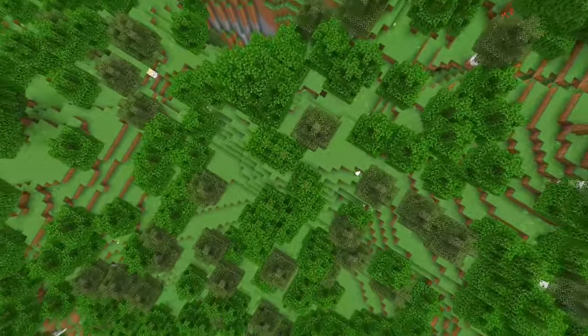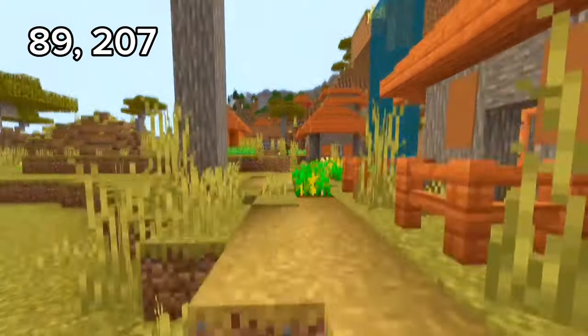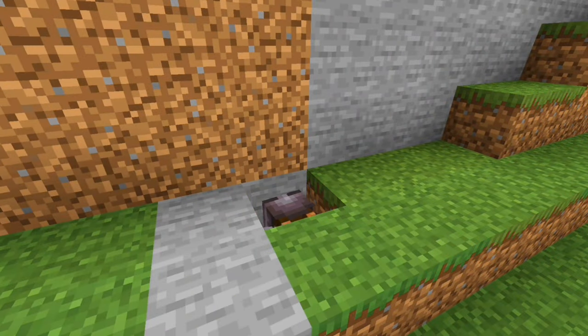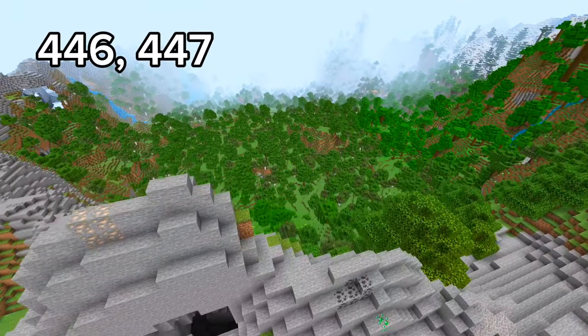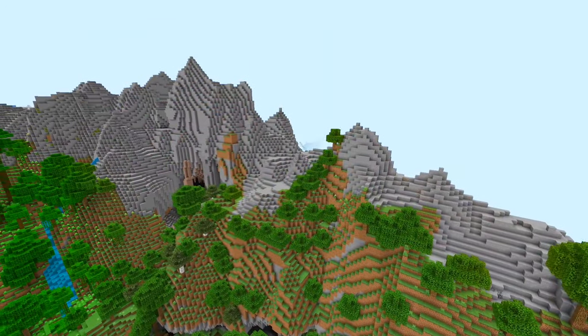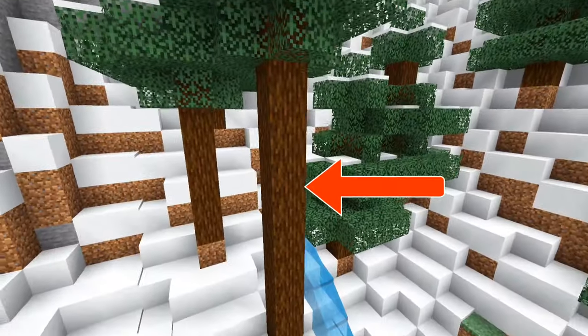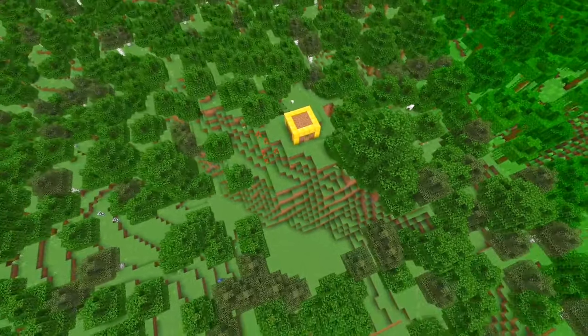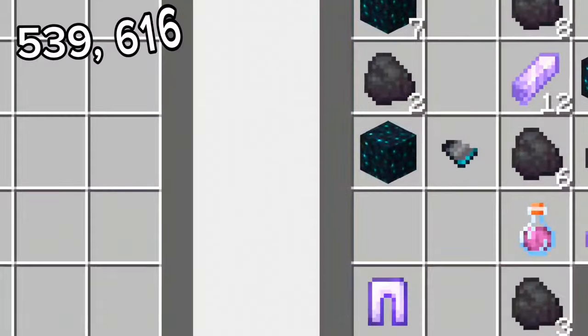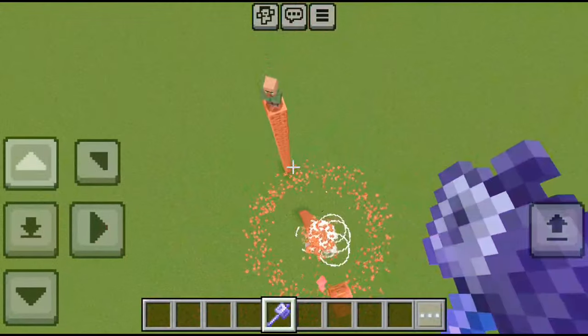Seed 15 is perfect to build your base. You spawn in an oak forest with a starter savannah village. Under the village is a trial chamber. Once you finish looting those, head to these coordinates where you will find a huge crater surrounded by a rocky and snowy mountain — there are even 5 wood variants all here, perfect to build a kingdom. Under the mountain you will find a mineshaft next to an ancient city with an enchanted golden apple.